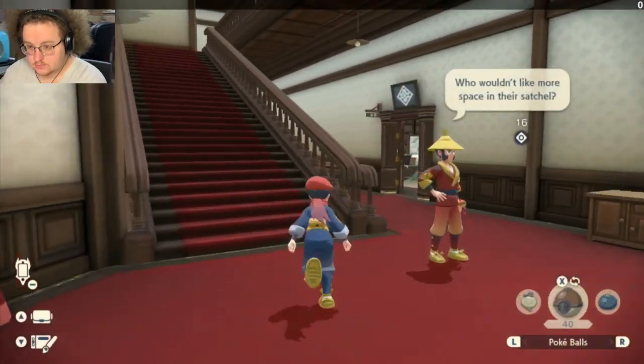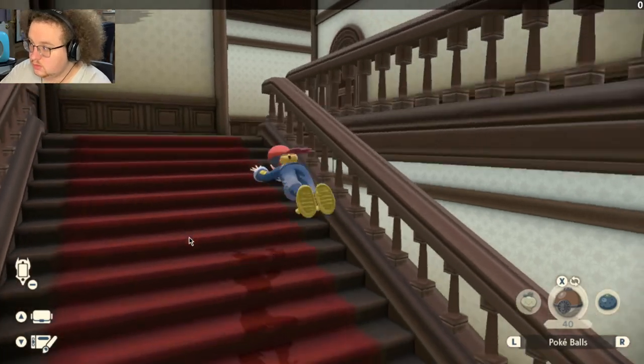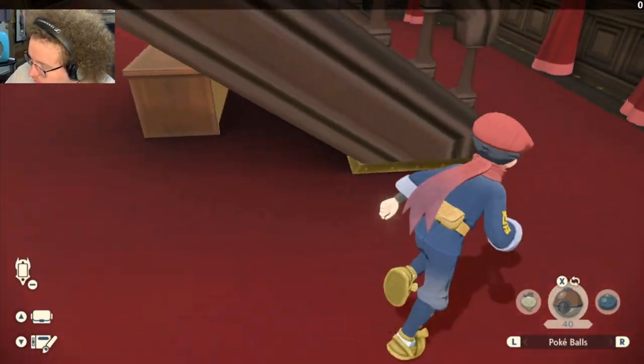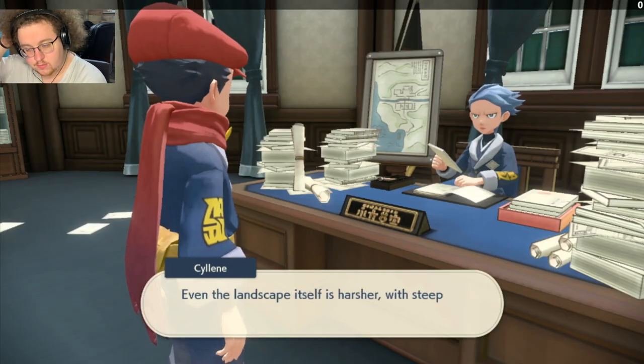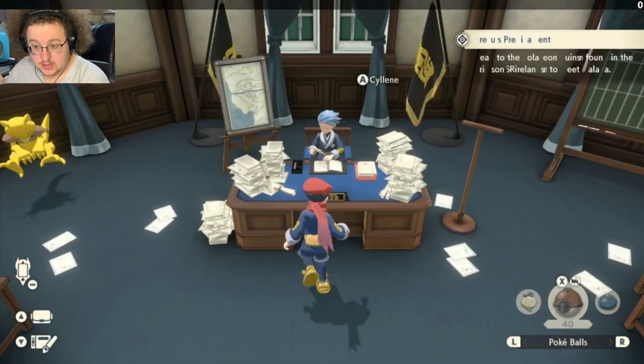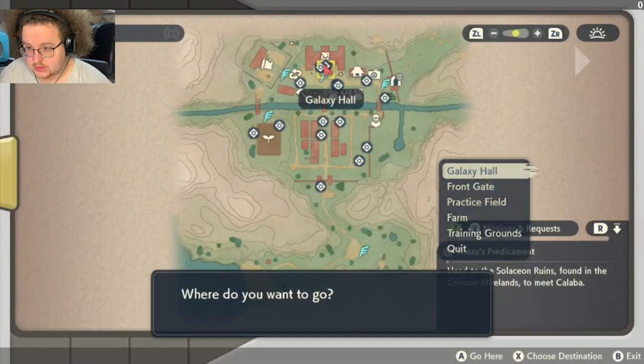So we're gonna go up to the Commander's Office, and then we're gonna warp to the front gate. Make sure you have Shinx right now — you should have already had Shinx at the end of the last video when we did party management in Obsidian Fieldlands before we left. You should have Shinx in your party.